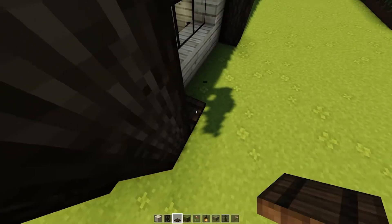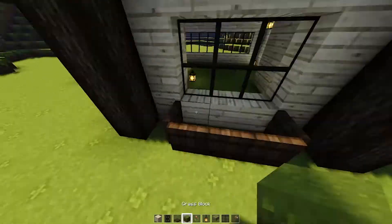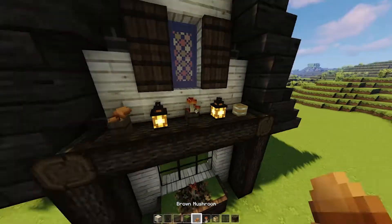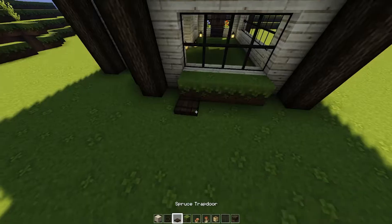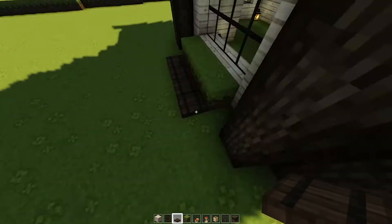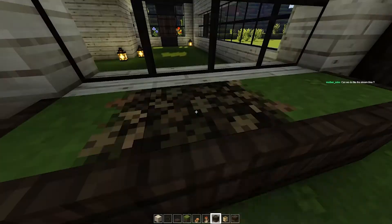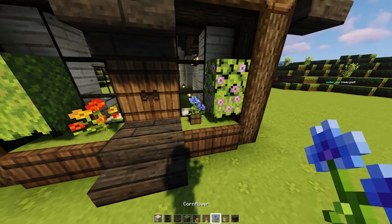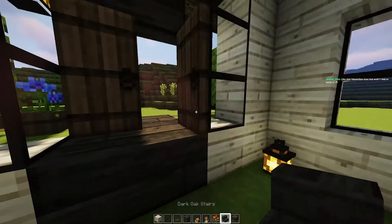We're going to put a shutter up there, and then we're going to be making another planter down here. I put a little podzol and mushroom, and then I put a couple of little flower pots up there as well. Look at how gorgeous this looks. I love the Mizuno texture pack — it really looks gorgeous. And now we're just going to put those flowers in flower pots and head on inside.